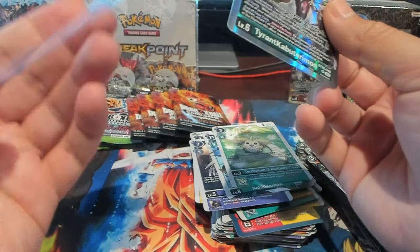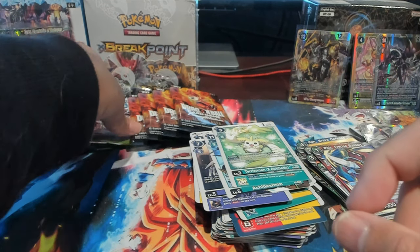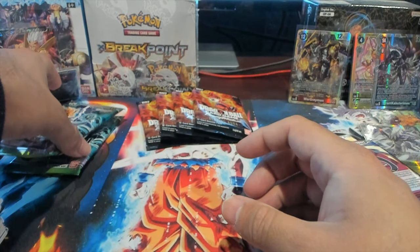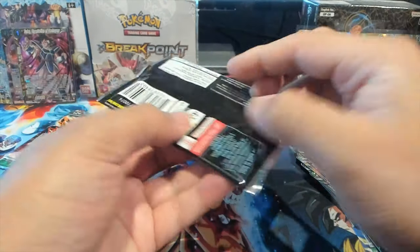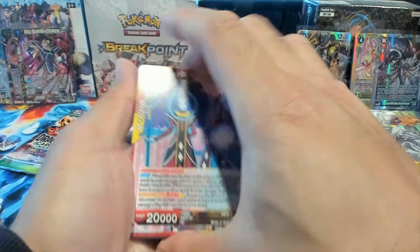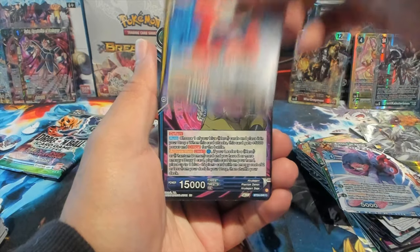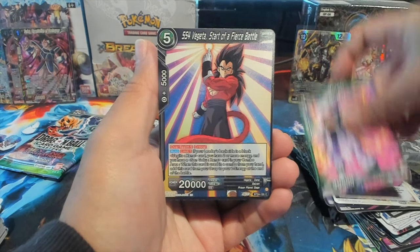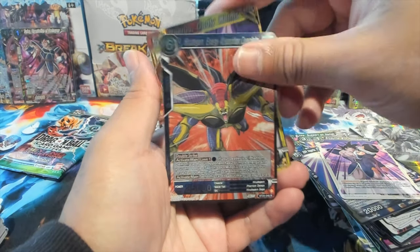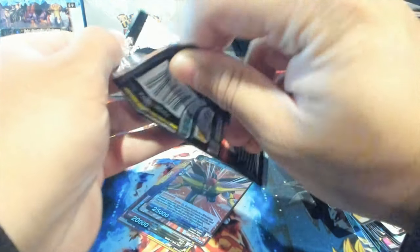Not bad — from seven packs, three hits, one being an alt art secret. That's crazy! We'll end it off with some Fusion World, and unfortunately no codes — I need those. We have Weiss, Beerus, Harudagon, Bulma, Almond, Harudagon, Ginyu, Encounter with Turles, Beerus Summer, and a Harudagon regular rare. Last pack of Beyond Generations.